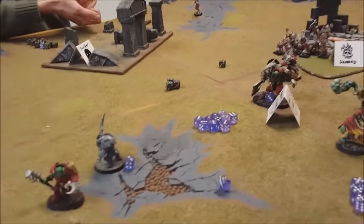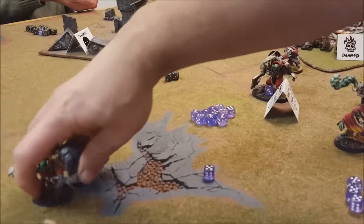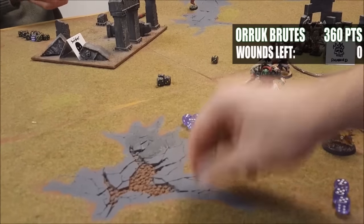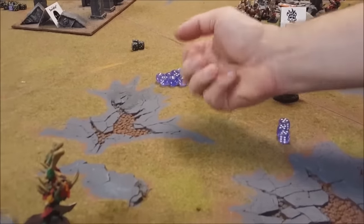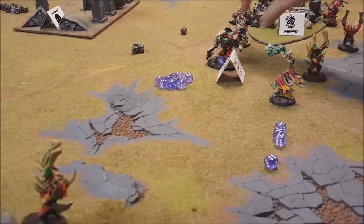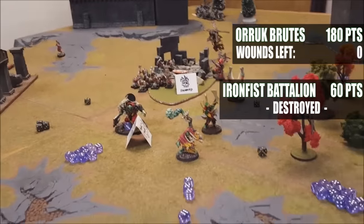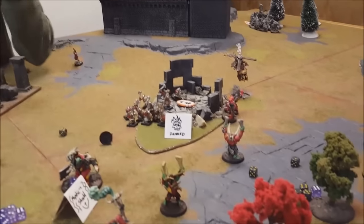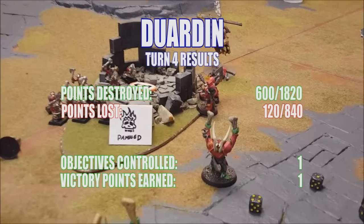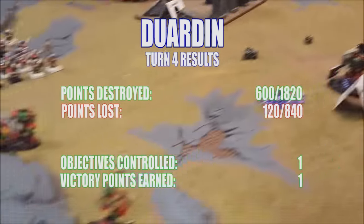Battleshock — these Brutes lost three guys, rolling a five: five plus three minus two, so both run away. The second Brute unit lost all their models this turn — four lost, rolling their test: this guy runs away too. That's the end of Dwarves' turn four. I've got the one objective but it's getting late and there's really no point continuing, so we're going to call it here — major victory for the Ironjawz.